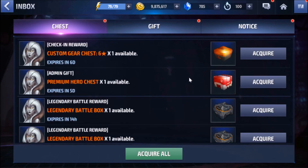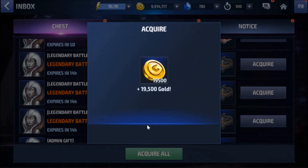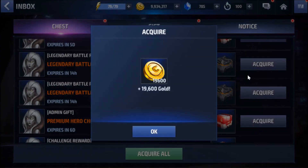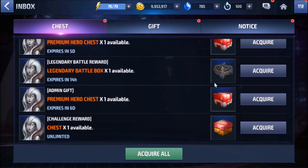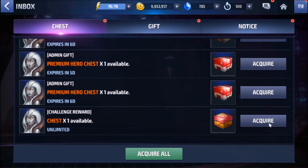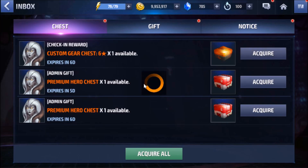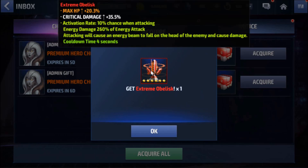Let's start claiming gifts with the legendary battle box — these are all legendary rewards. Gold is always welcome, along with some gear-up kits since we're in the early stage. We also got some absorbing ISO-8, and wow — we just received an extreme obelisk from a chest. Max HP is really nice later on when focusing on PvP characters.